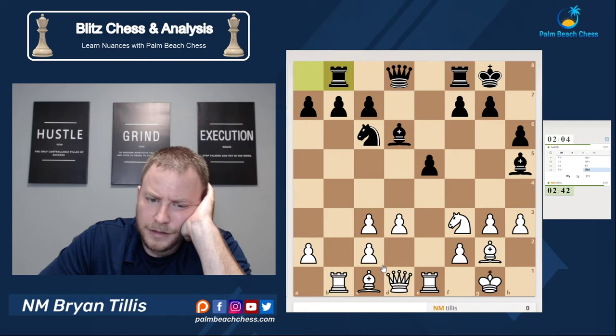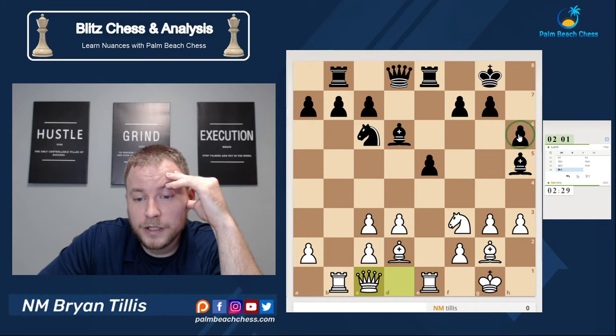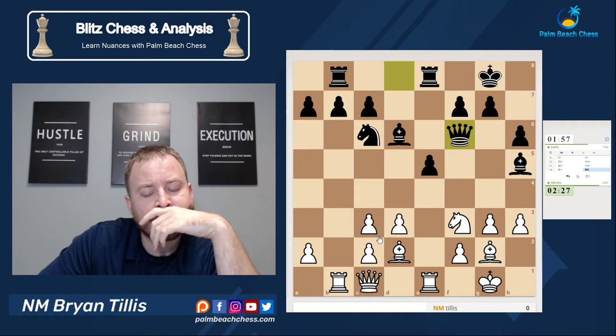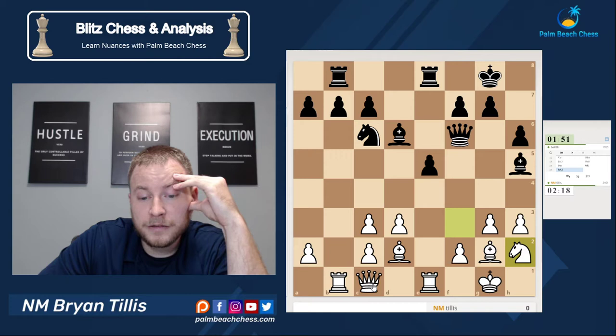That weakens things a bit. Now I'm interested in getting off this pin, but bishop e3 could go — e4 could be an interesting sack in some lines. So I'm just going to go with a simple bishop d2, then queen c1, and now he potentially has to worry about me sacrificing on h6. That move makes a lot of sense. It hits my knight, so let's go with knight h2.